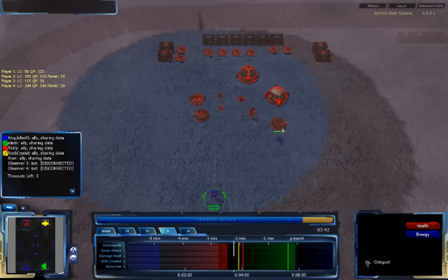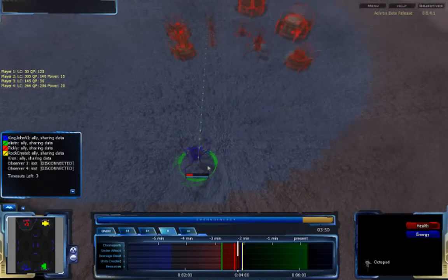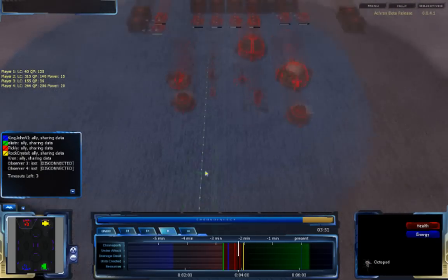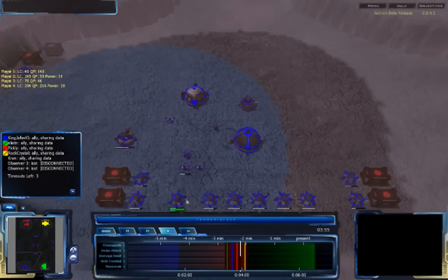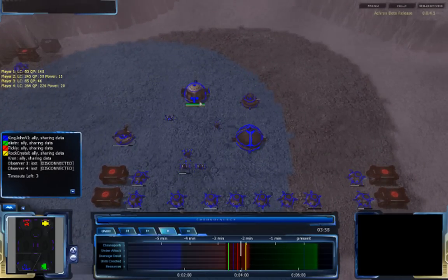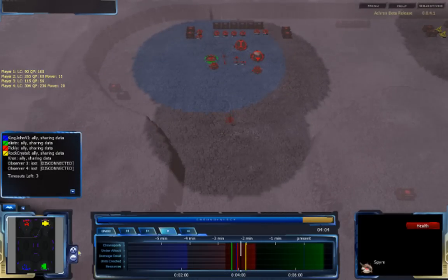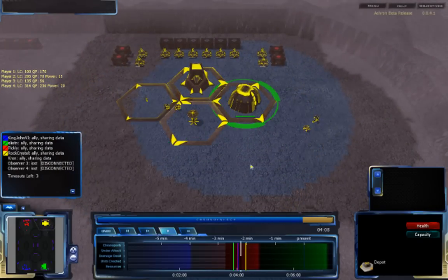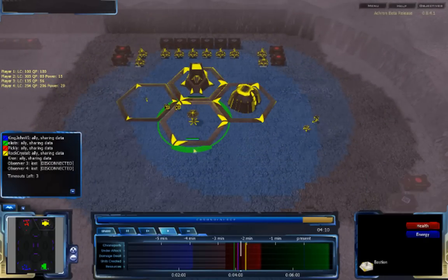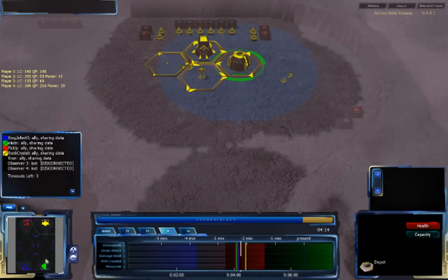Pickley holds off the attack — the Octopod and dome do a lot of damage, and KingJohn6's Octopod is completely destroyed. KingJohn6's attack has been thwarted, though it was really just a scouting attack. Both players now know each other has Spires set up. Rockcrystal has built a Depot and a Bastion for defensive structures. All players continue their defensive posture — no one has really expanded towards the middle.